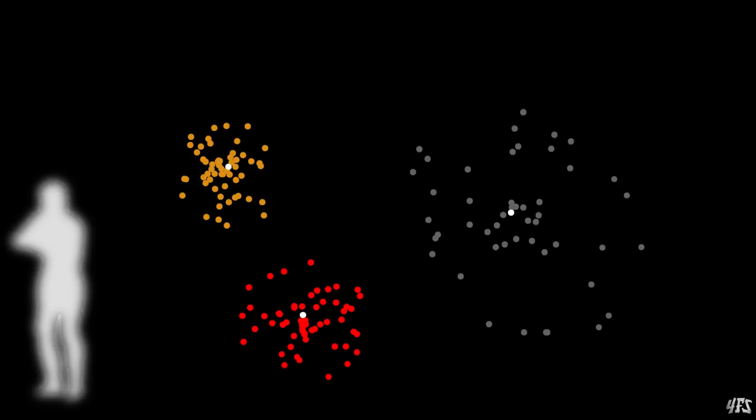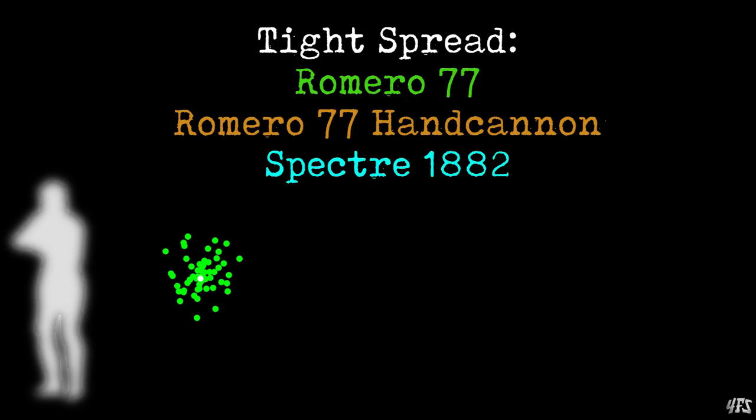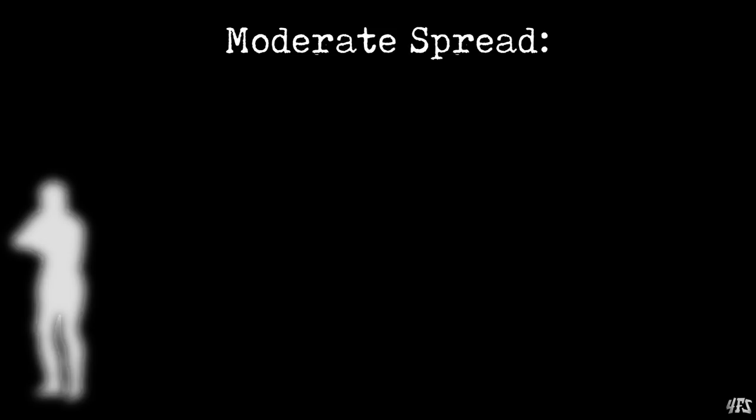Firstly, we can see that regardless of the shotgun, the spread is always centered on the middle of your crosshair, or your sight when looking down sights. So in order to maximize damage, you do need to carefully center your aim. We also notice that some shotgun spread patterns are exceptionally tight. The Romero, the Romero hand cannon, and the Spectre all have tight enough patterns that you should be aiming for the upper chest even at longer ranges, and careful shots will one-tap from very far away. The Romero hand cannon was a surprise here — it should be in the short barrel category, but its spread is very tight indeed.